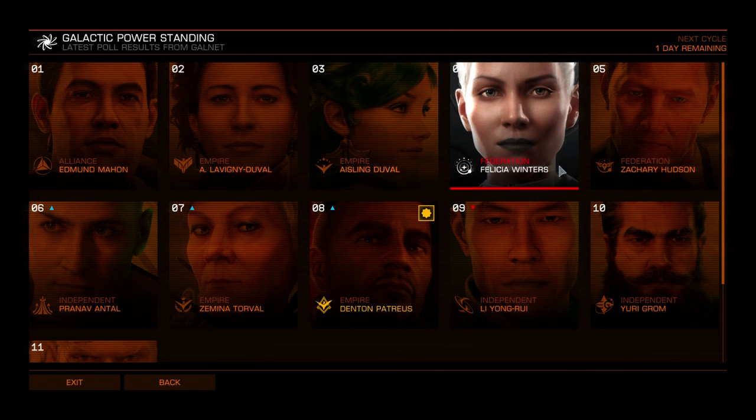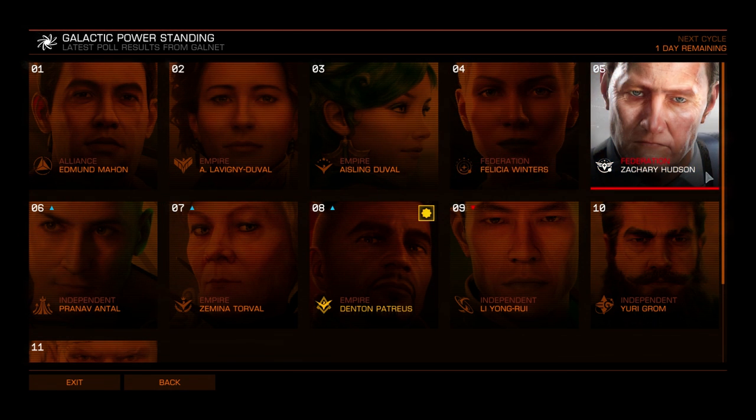Felicia Winters gives you the Pulse Disruptor — a class two pulse laser that can cause module malfunctions in addition to dealing damage. The malfunctions don't destroy modules, they simply disable them temporarily. This is similar to one of the experimental effects from the Engineers, but it's built into the weapon itself. Bear in mind it is fixed, like all powerplay weapons.